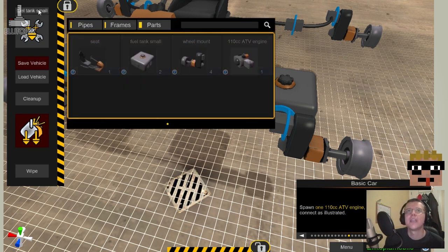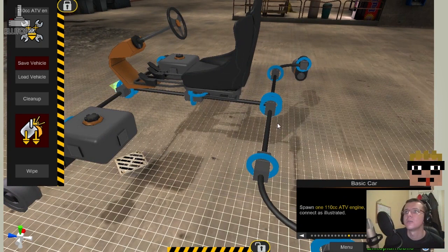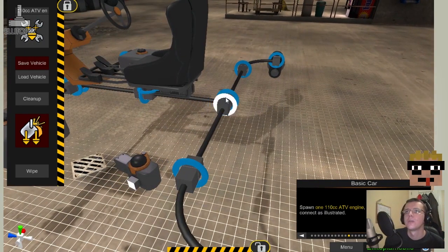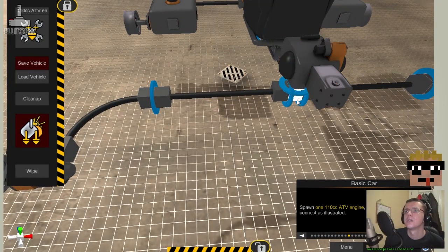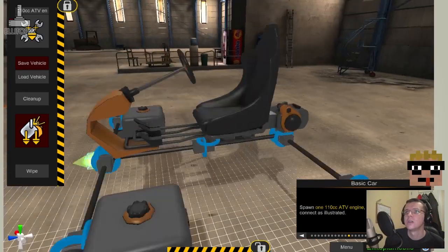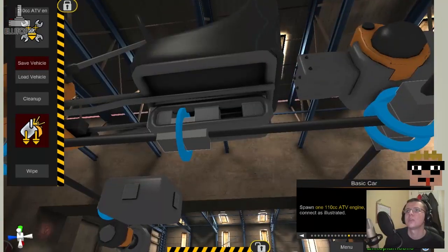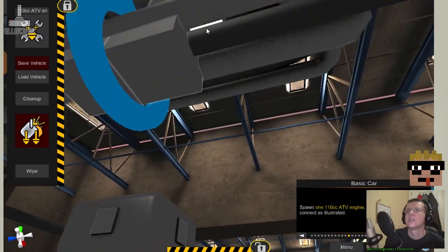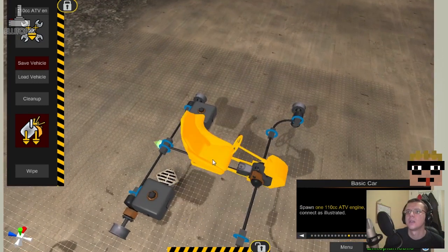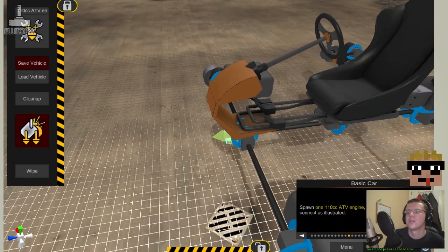Spawn one 110cc ATV engine and attach it on the back — seems like a good place for the engine. Rear engine. We don't quite look exactly the same as the tutorial illustration. I think I knocked it flying, but we were perhaps supposed to attach it there. It's near enough, it's near enough.